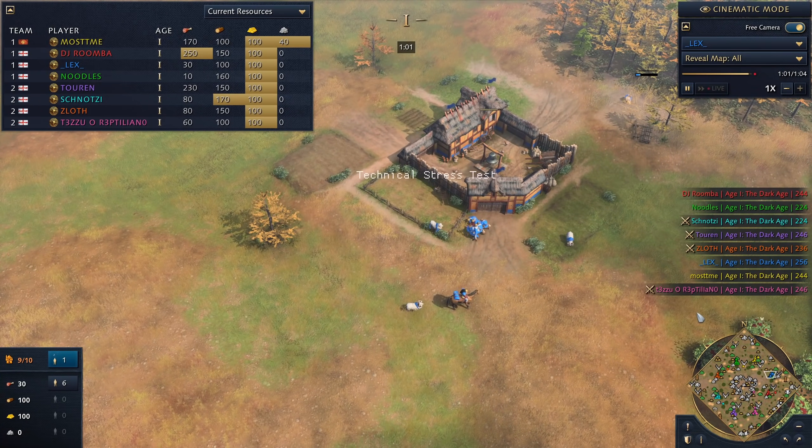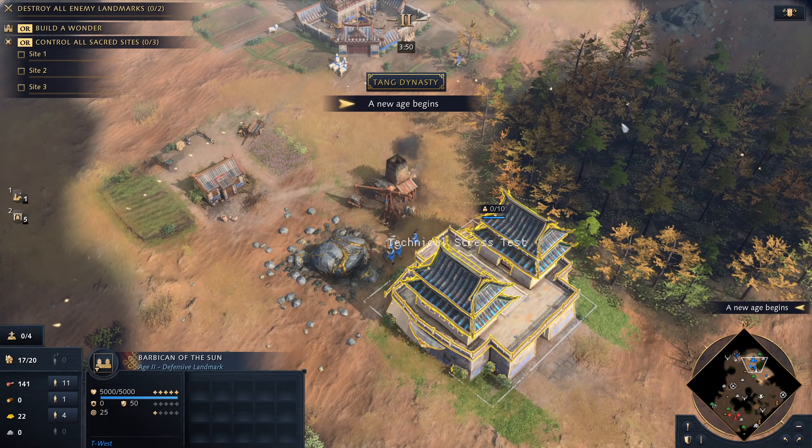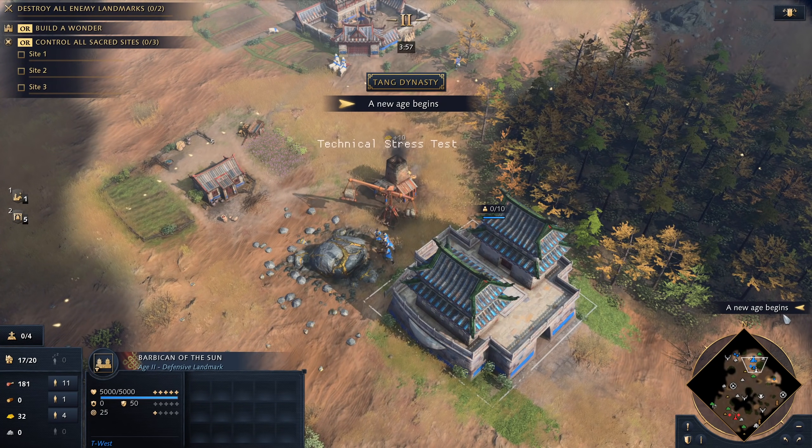26. Is there an in-game score? Score can be viewed when spectating games, but cannot be seen in-game. The diplomacy menu shows which age each player is in, and there are notifications when players age up. But the player age is not displayed in the primary interface.